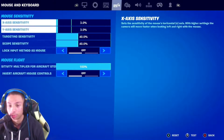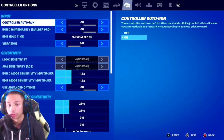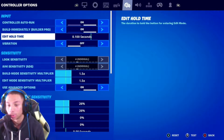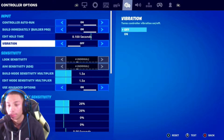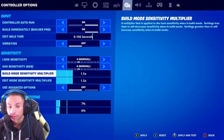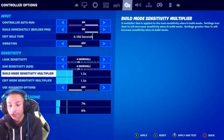Your keyboard and mouse sensitivity settings are mine for when I'm playing keyboard and mouse — if you don't play that, just leave this one out. For controller inputs: controller auto run on, build immediately on, edit hold time set to 0.100 seconds, vibrations off. Look sensitivity and aim sensitivity ADS you want on 4.